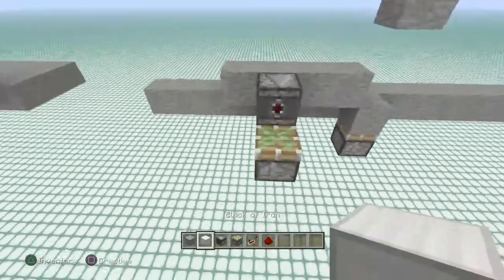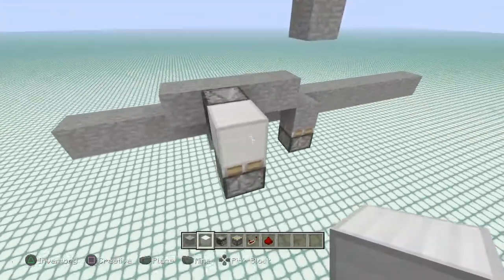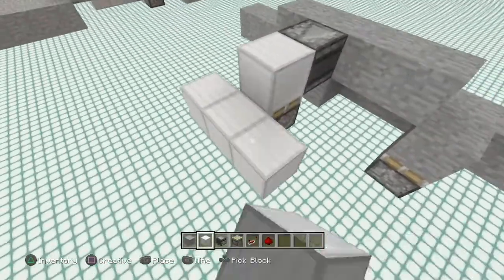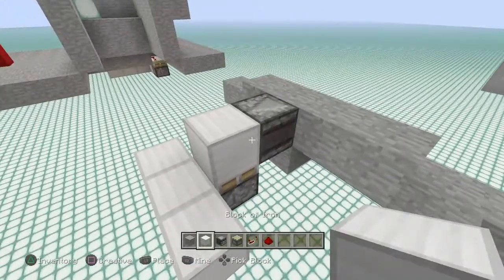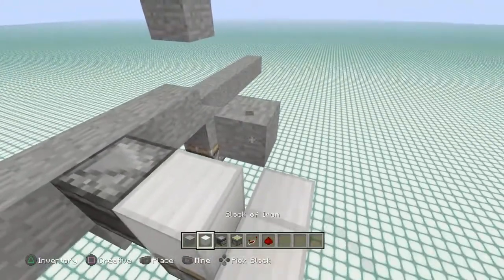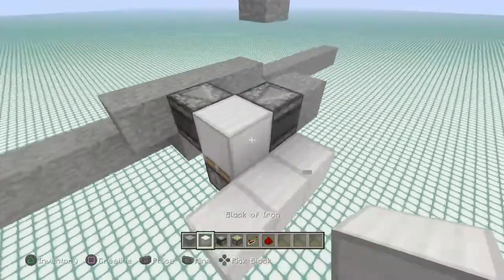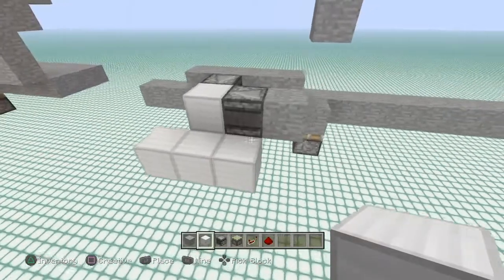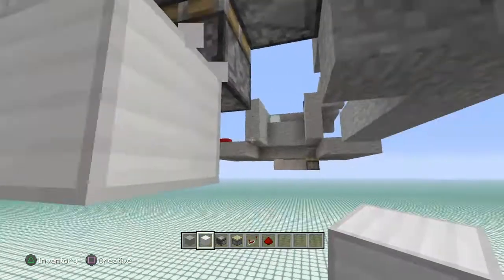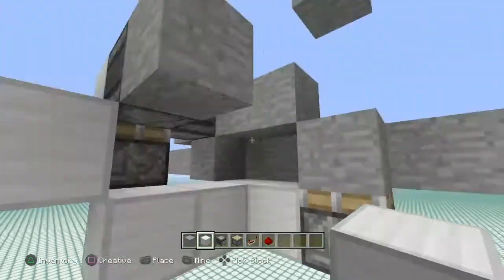Next, go ahead and get your redstone blocks of choice. Make one of them a different block so you know not to break it. Come out of that one just like so, and over here just like that. Put in your block of choice right there, and also put another observer facing into that one — that's going to make it fire. Put that block down there. Now run underneath here, come down just like that, take out the temporary block, run this over here just like so, and run that right into the piston just like that.